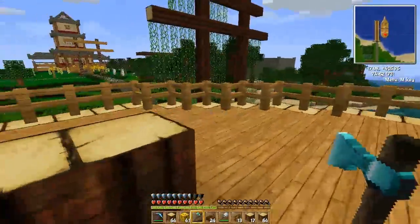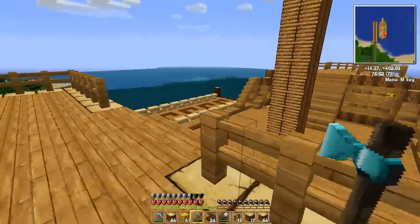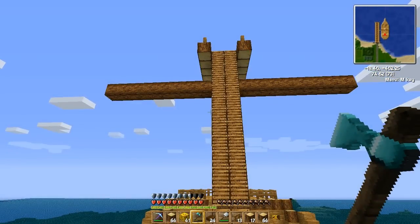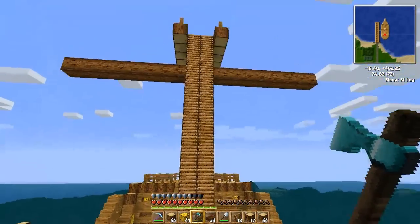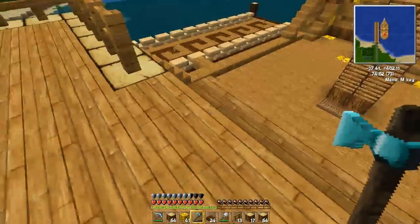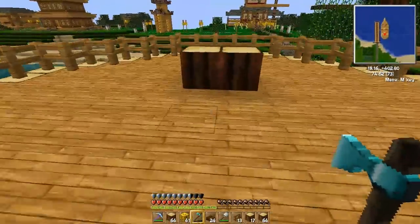I've just been building little things to see what would look best. I built this — it was way too tall before, so I had to cut it back down. And I built where the sail goes, because we're docked so we don't need a sail just yet. That's what that is.